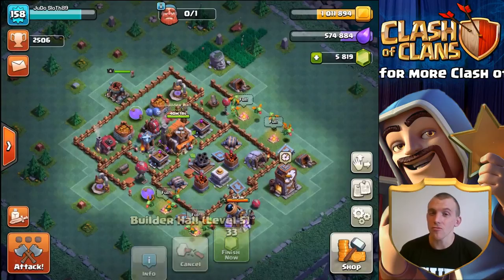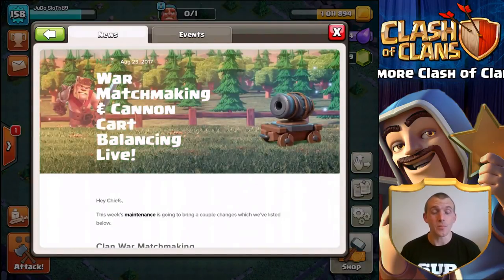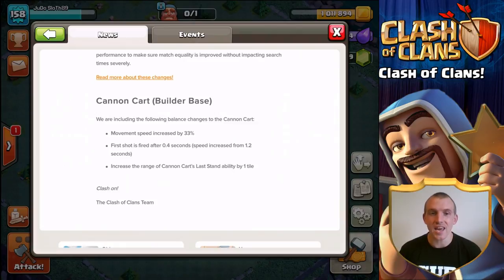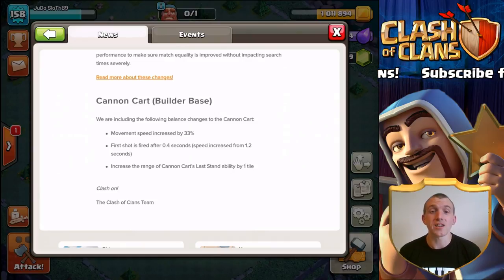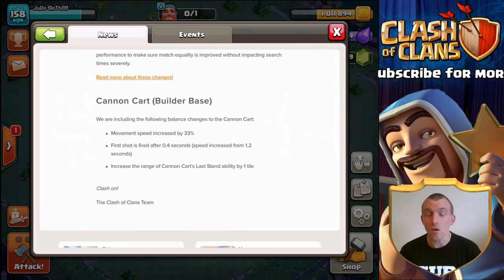You might have seen that recently there have been some changes to the cannon carts, and to celebrate that we are going to use at least one army camp of cannon carts per attack today. The changes are that the movement speed is increased by 33%, so they get to buildings so much quicker. They also get their first shot off much quicker — 0.4 seconds down from 1.2, meaning they are three times quicker to get that first shot off. And once they go down, their last stand ability also fires at buildings that are a little bit further away.